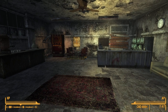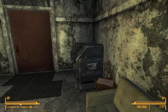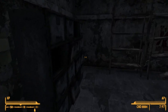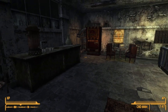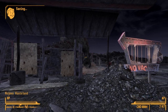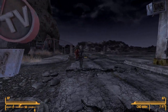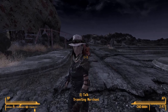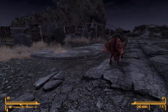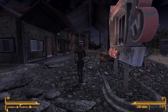Hi guys and welcome back to our let's play of Fallout New Vegas. We are here in Novac and let's start exploring this town and see what we can find. Last time it was nighttime, it still is so maybe we will have to wait. Oh no, there's a caravan coming — how did they survive? A traveling merchant, and he has a mercenary. Let's talk to him.